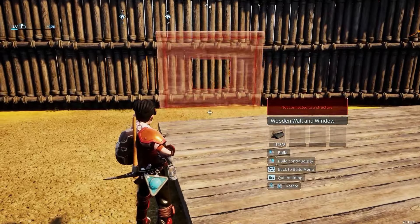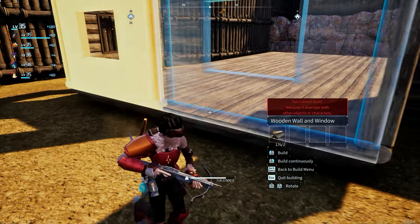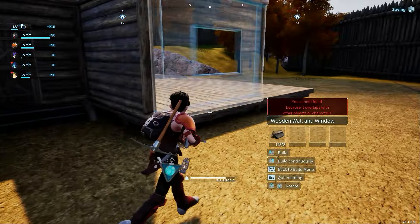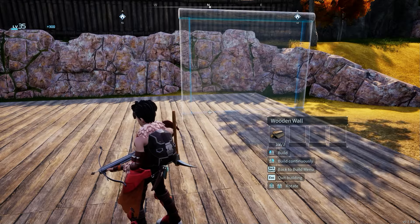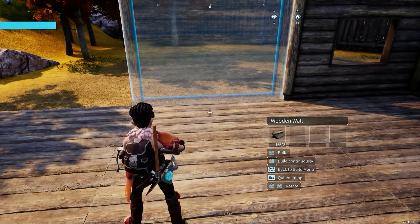And then I'll put the windows up front. Again, you can have windows going all the way around the first floor, but I just put walls. There's not really much interesting sites to look at unless you want to look at a wall or a rocky terrain.